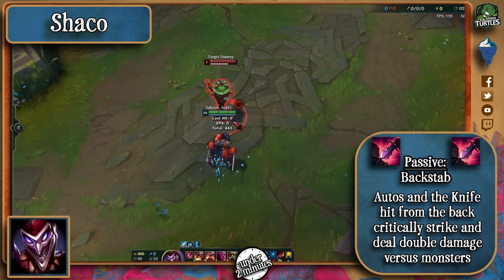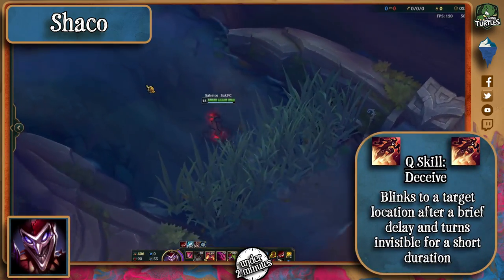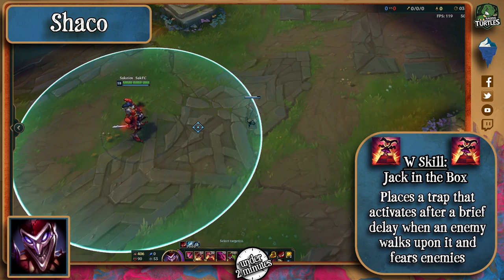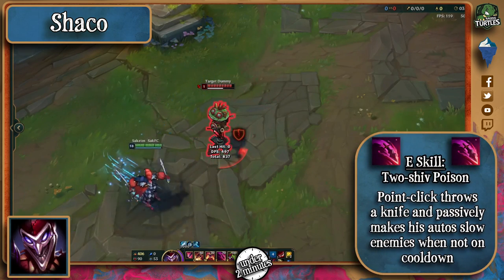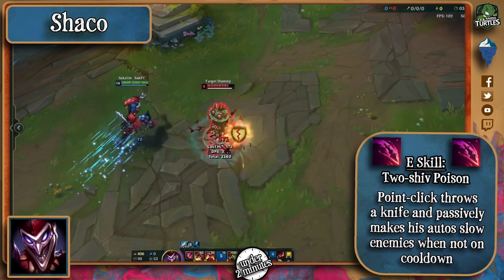Shaco's passive makes his autos and Q crit for a percentage of AD and AP if he hits them from behind. His Q makes him blink to a target location and also grants him invisibility. His W makes him place a box in the ground that will make his enemies flee, but it has a 2 second activation delay. His E passively makes his autos slow enemies when it's not on cooldown, and when activated will throw a point-click knife that deals physical damage and gets increased per missing health.